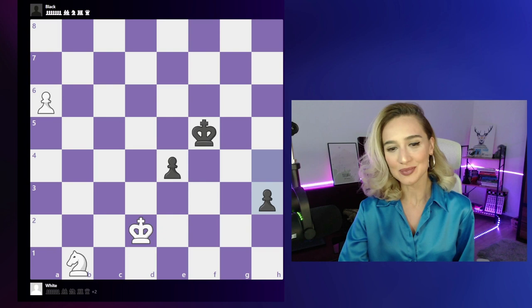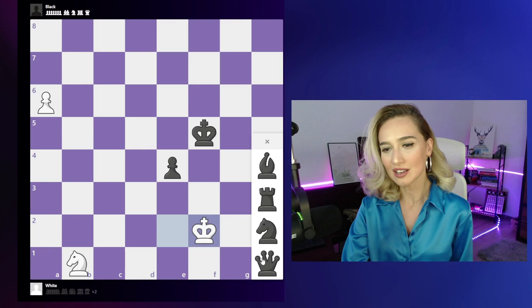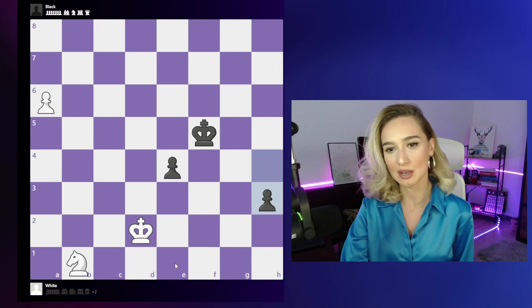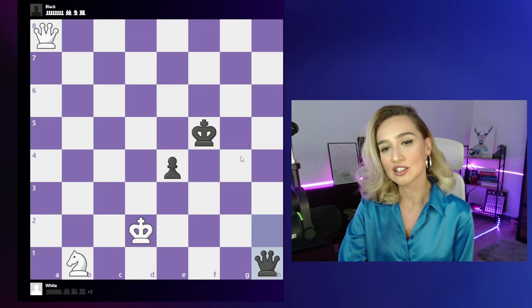Hello everyone, welcome back on my YouTube channel. Here we have a position where black just played h3, and this pawn is just two moves away from being a queen. Our king cannot really stop this pawn — the white king from the starting position is not in the square, so it has to be inside the square to stop the pawn. If we push our own pawn, we'll have queen versus queen.